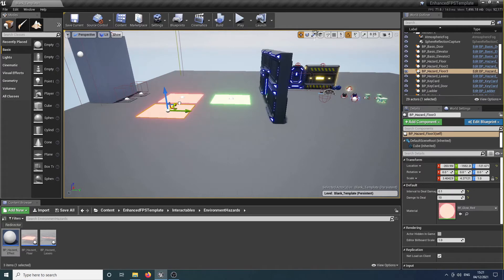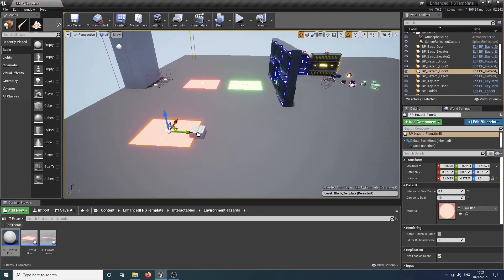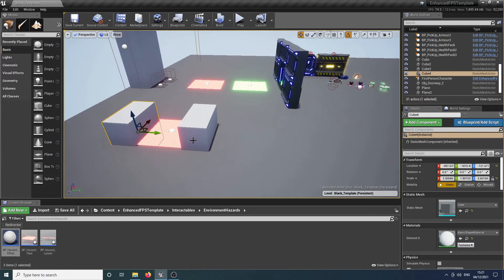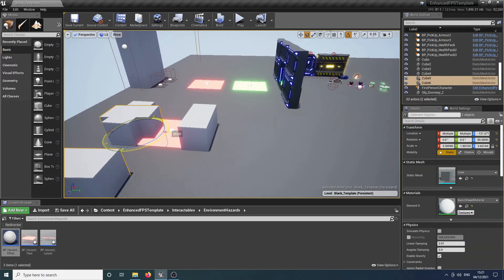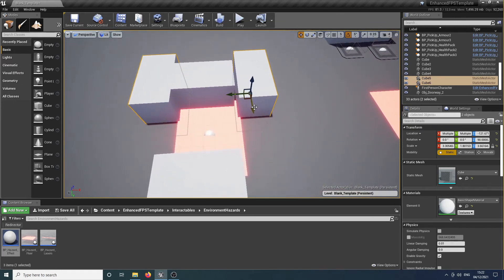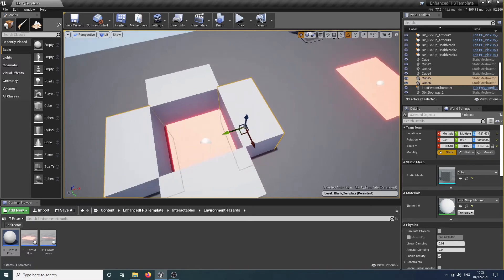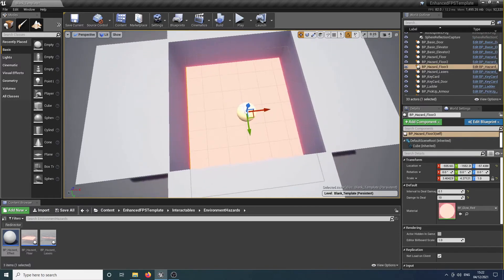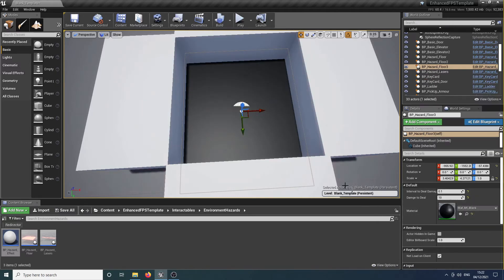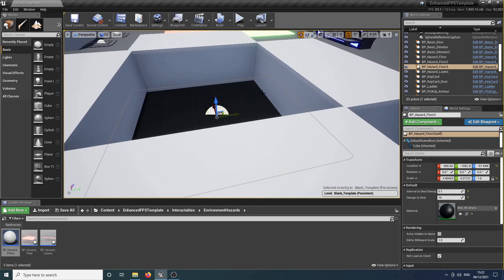For example, if you wanted the player to drop into a bottomless pit, let's get some cubes, scale them appropriately, duplicate them, and quickly create a bottomless pit. This is just using the same hazard blueprint — only this time, rather than making it a cube of lava, we'll change the color to black. Obviously you probably wouldn't do this in a real game — you'd have an actual bottomless pit and just put this at the bottom. But we'll set the interval to deal damage to 0.005 and deal a thousand damage each time.